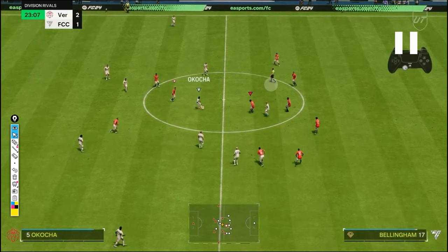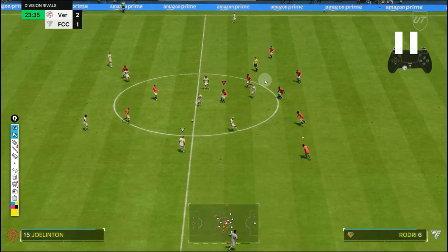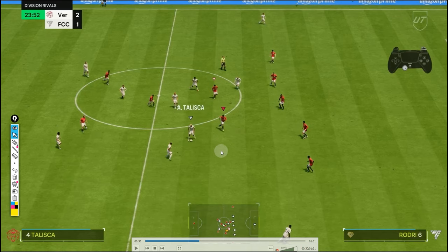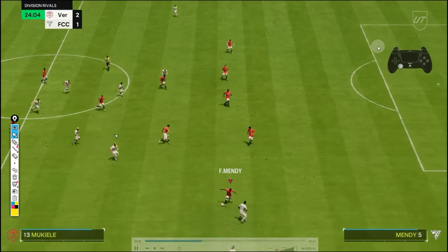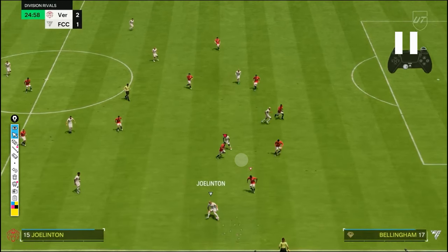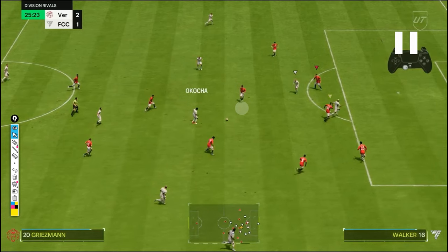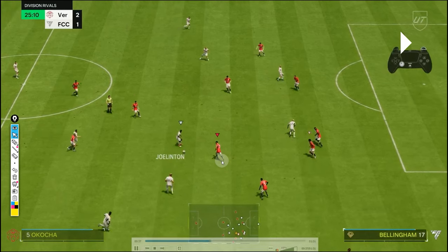Switching again, covering passing lanes — running diagonally with Bellingham, using a little fast jockey, then stopping and running. I use the accelerate and brake technique, as you can see on my controller, and I manage to get the ball with Mendy. Second man press — making sure I cover the passing lanes while applying pressure.